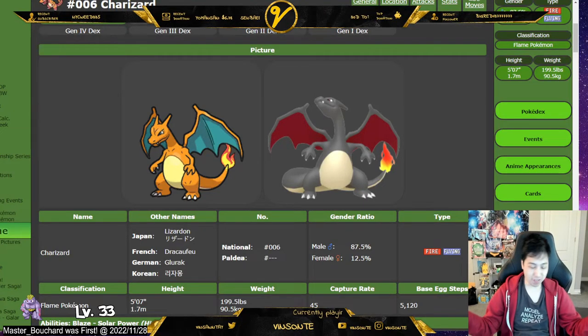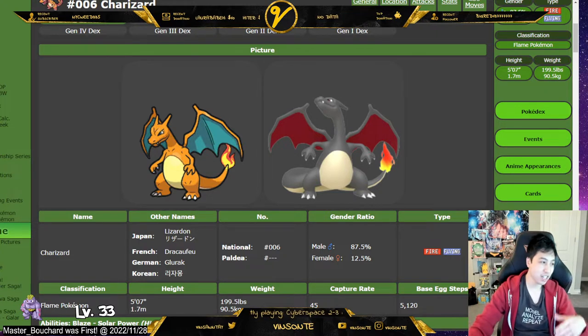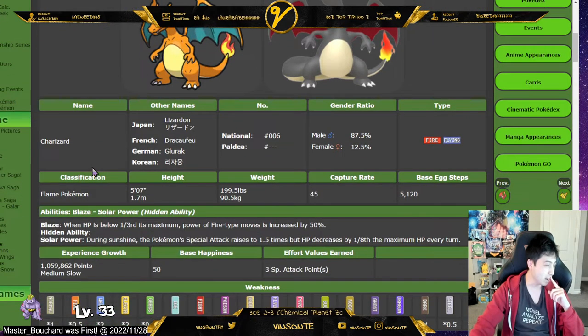Yo, Visante here. So, the 7-star Terra Raid Charizard event is coming out soon, and it's going to have Dragon Tera. We're going to go over the best Pokémon, or at least some viable choices that you can use here, and I'll give you my opinion.